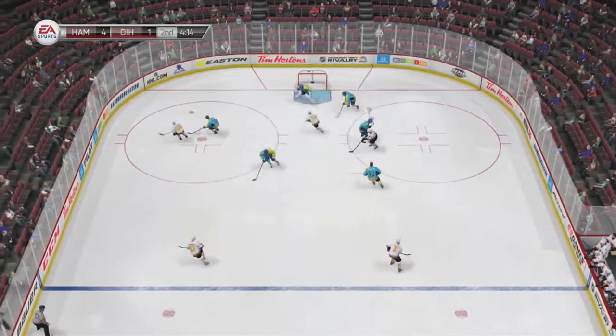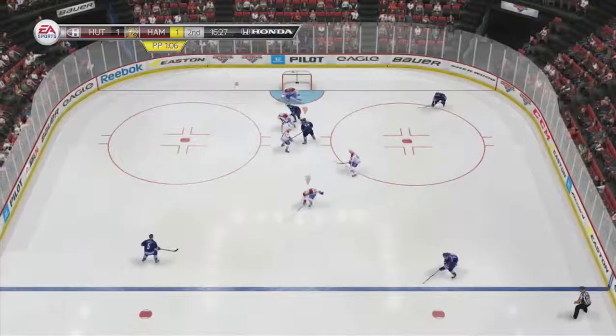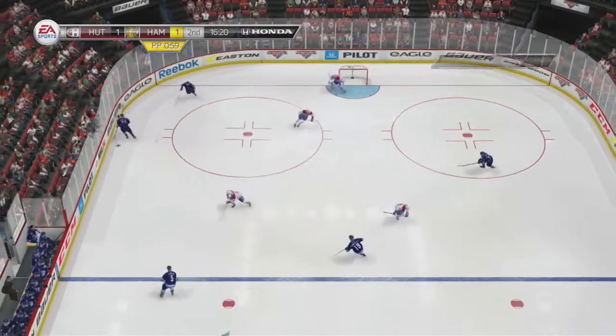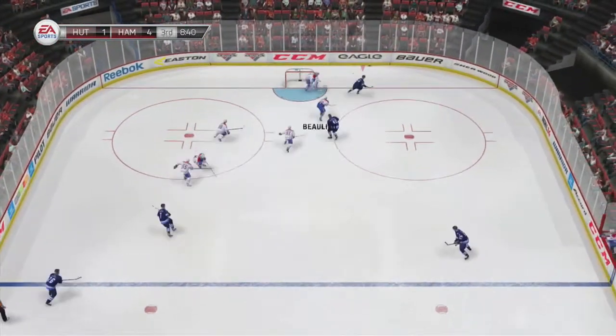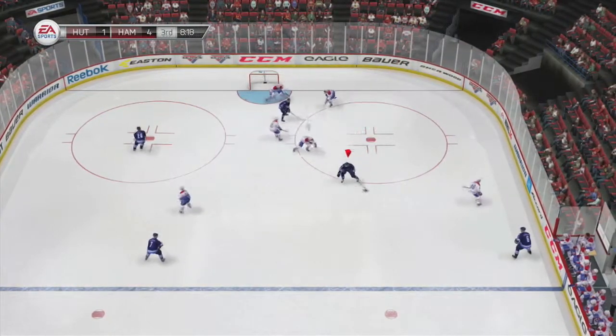Second episode of Silver Stars here, we got Sean Monahan. He is from Ottawa in the OHL. Obviously that's just his silver card — he's on Calgary. But guys, he's a beast. Make sure you use him. He can do everything for me, and I found that he has been the most complete silver player that I've used.